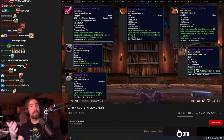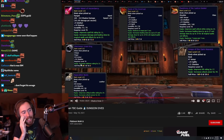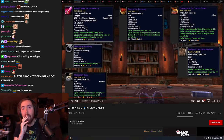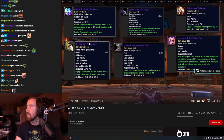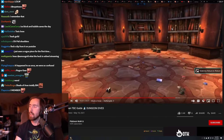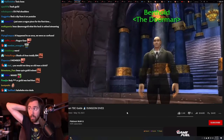My guild had that happen all the time — he polymorphs everybody and they all sit down and drink. I haven't thought about that for 15 years. That ring was really good, and so was the neck — I had the neck back in the day. Once you kill the Shade, you can teleport to this room by talking to the ghost NPC at the entrance of the raid.